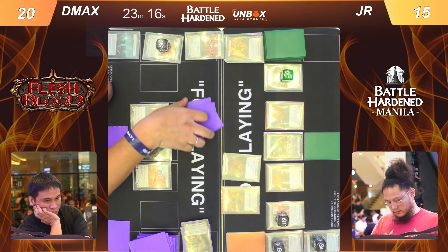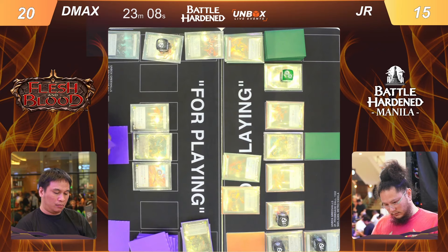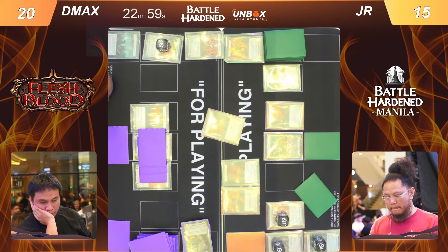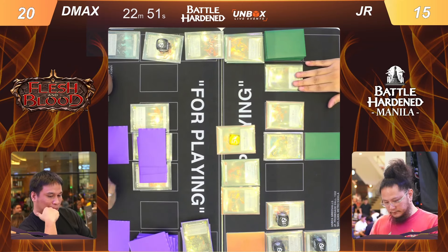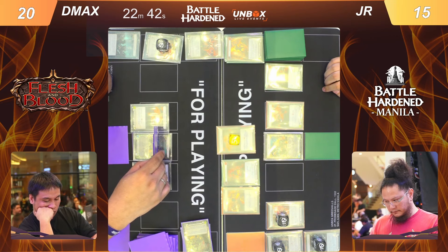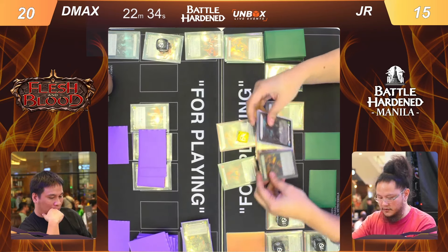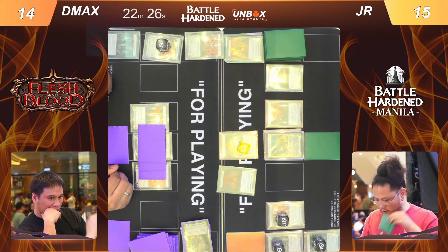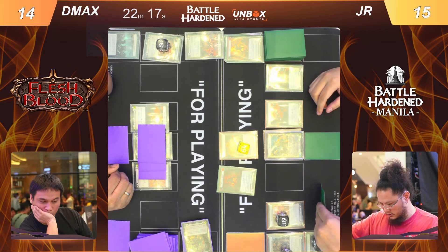With two cards, let's see if he has enough resources to swing both claws and attack from arsenal. He starts out with the first blow coming in for six damage with go again. It seems JR forgot he had a might token in store — the claw is supposed to be coming in for six go again. D Max takes all six damage, going to 14.